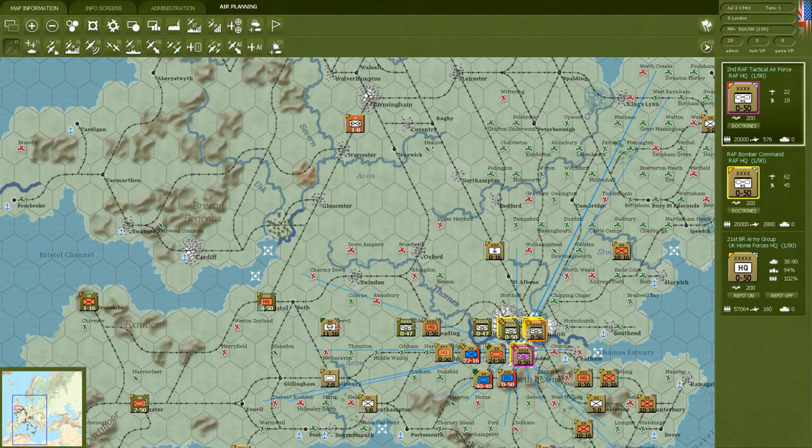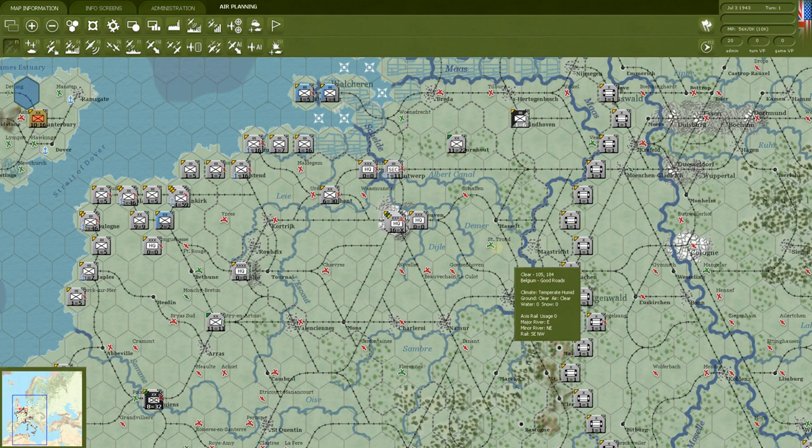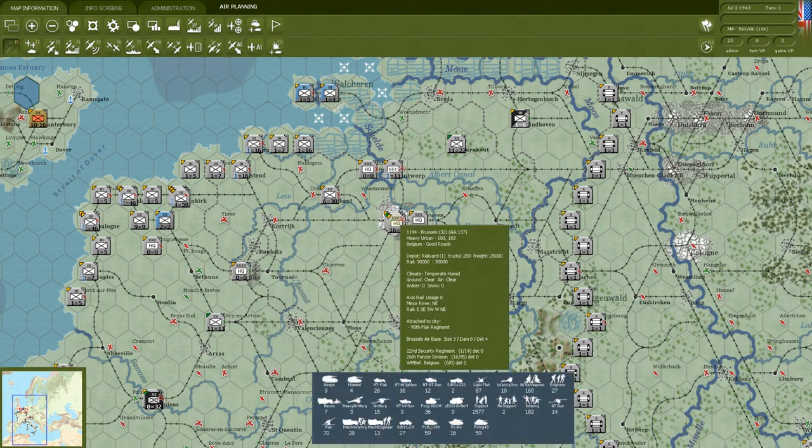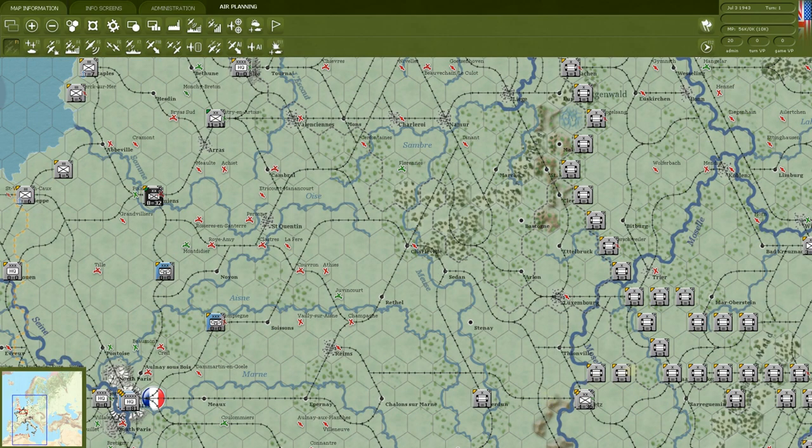The main ground counter types are: headquarters, infantry (using the NATO infantry symbol), armor, and motorized units — which are treated much like armor for movement purposes. The axis has the same types: infantry, army headquarters, panzer divisions, corps headquarters. You also have fortified units, which you can build on the map — these act almost like defensive fortifications placed on specific hexes.